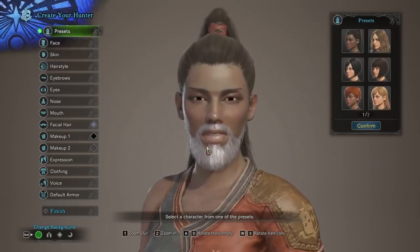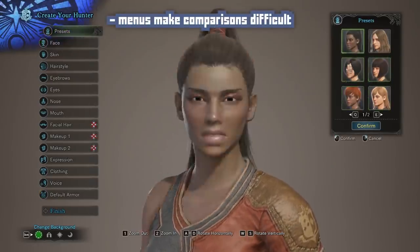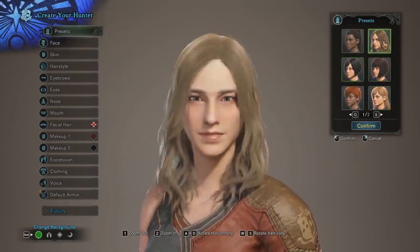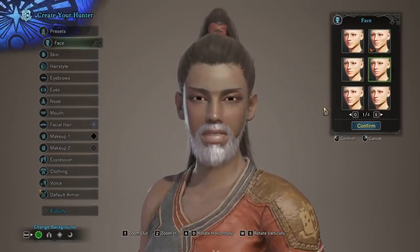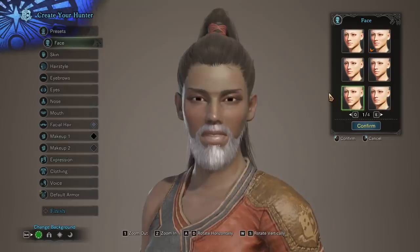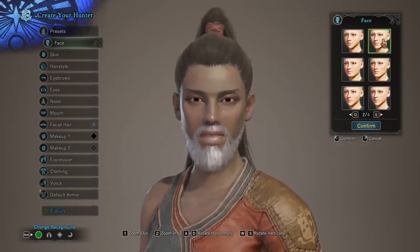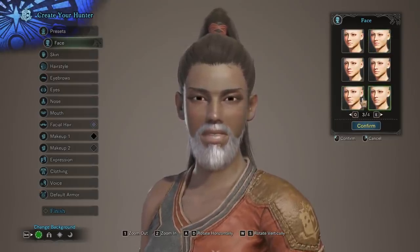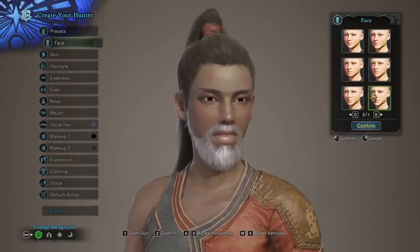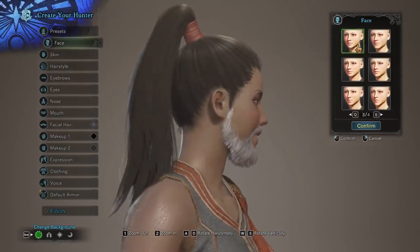So what is the bad about Monster Hunter World's character creator? First of all, like World of Warcraft, these selection menus are clunky. We have another case of hovering over the option instantly changing it, which makes comparisons really difficult. With a mouse you can hover and navigate around, but you don't get that luxury with a controller — you have to flip through them one by one. And even with the mouse, it's still difficult to compare face options on different pages. This is a bigger problem here than in something like WoW, where there are so few options.